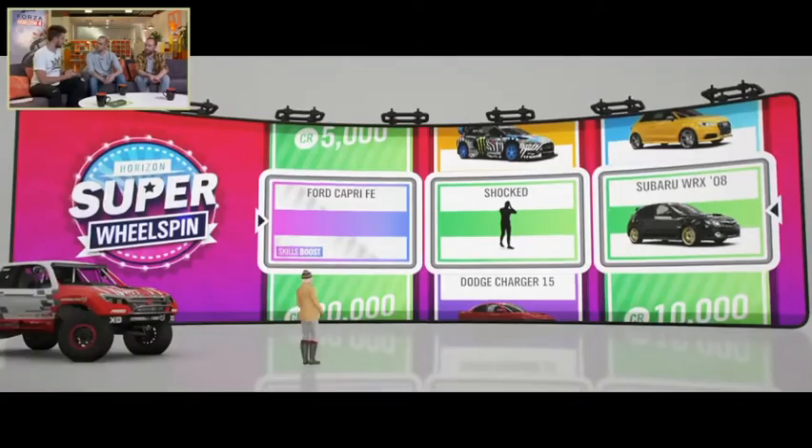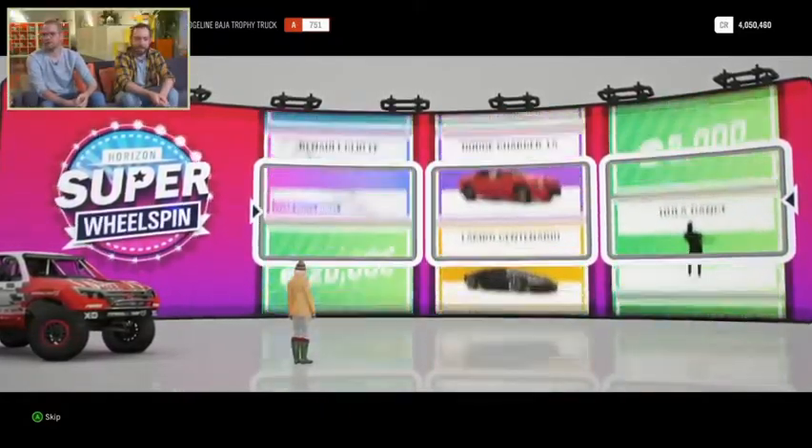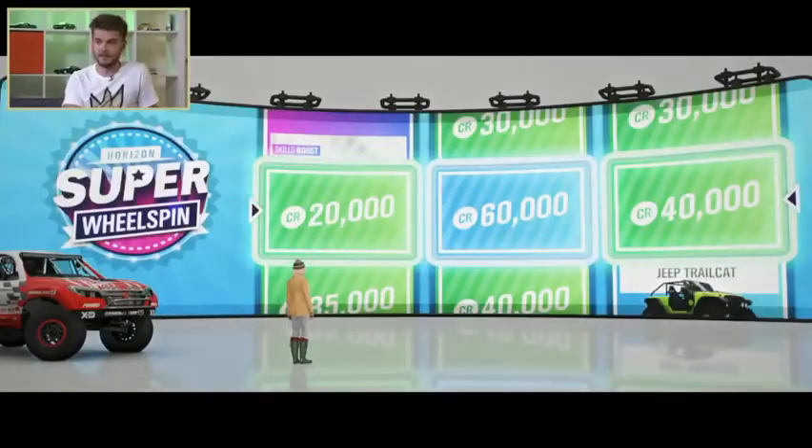The Ultimate Edition comes out on the 28th of September — it's got four days early access. And then the game itself comes out on the 2nd of October, which is also available on Xbox Game Pass on the same day.